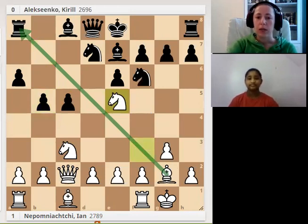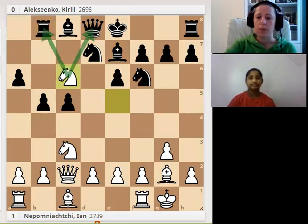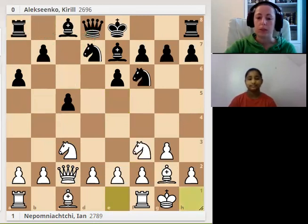If in this position black plays Rb8, white just plays Nc6, forking the rook and the queen. Unfortunately, black doesn't have the possibility to play b5 and finish development on the queenside.